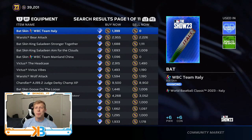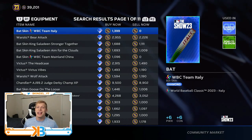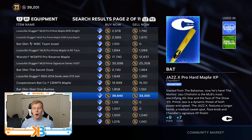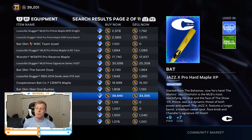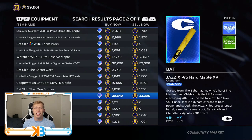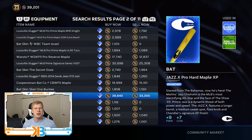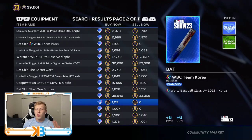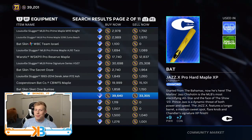That right there is good enough if you don't want to spend stubs. The ones I'm about to show you, while they might be a little bit better, I don't know if the plus two power that you get is going to make it worth spending 40k compared to a free bat you can get from a program. But if you do want to spend extra stubs, the bat I recommend is the Chandler Jazz X Pro Hard Maple XP for around 33k. That's expensive, but it gives you plus nine power and plus seven contact. In my opinion, I always go with the ones that give me the most power.